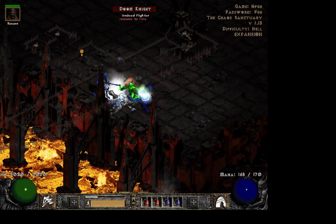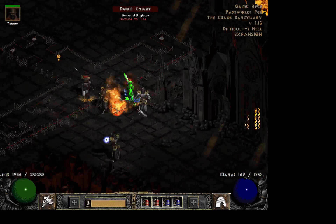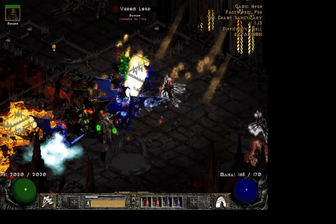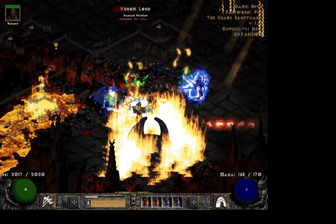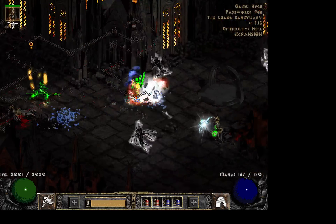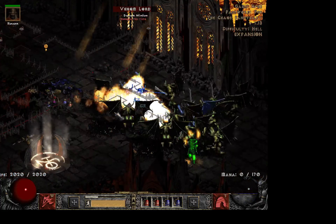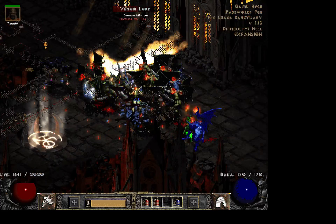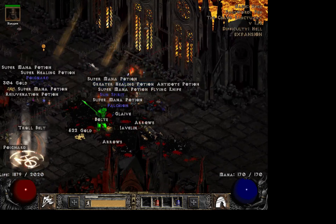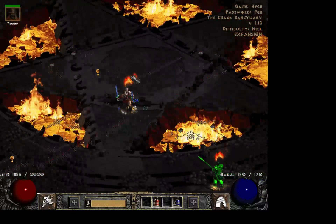Now for the last gate. As you can see, I'm pretty much just standing in the really nasty pack here and I don't really drop my life. The leech on this character is out of this world — you really can't die.